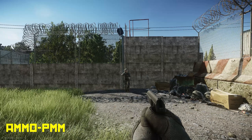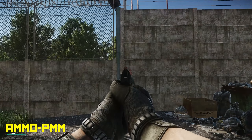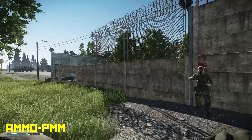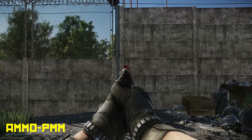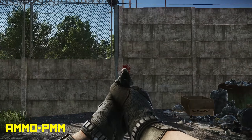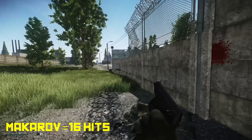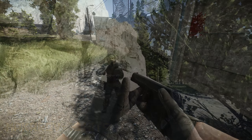Starting off with the Makarov. I decided to go from pistols all the way up to rifles throughout the course of the video. Just like in the last video, the Makarov versus level 4 helmets does not do so well. The last video with the 6B47 helmet took 11 hits to go through. I had to use a drum mag and reload in between. It takes 16 hits to go through the fast helmet. I really think pistols need a buff — I personally don't think it should be any more than 4.